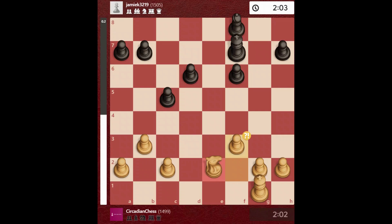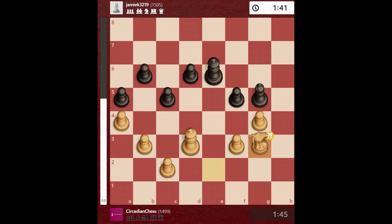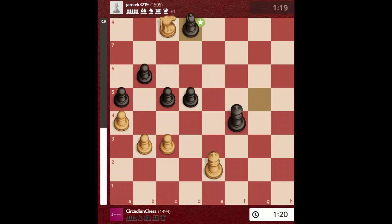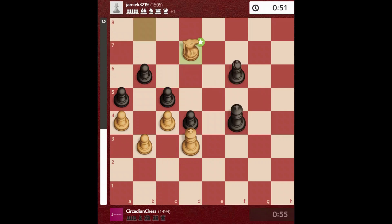We have a knight and a dark-square bishop endgame with equal pawns. I bring my king to the center and put all my pawns on light squares, since his bishop is a dark-square bishop. He tries to prove an advantage on the left side — he has a pawn advantage — but it's not like I'm losing. I can take his pawn by some tactics and now I get a fork of the bishop and pawn.